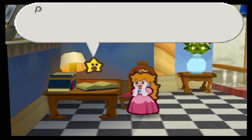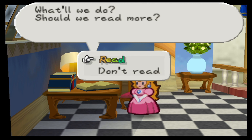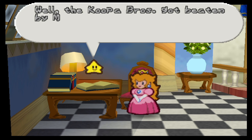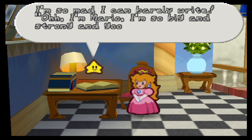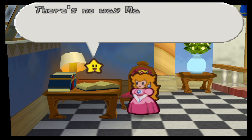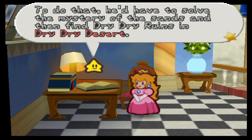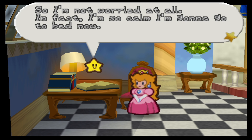Uh oh. Princess Peach, this is Bowser's diary. Should we read more? Yeah, we need to know what he's up to — in this case it is getting information. Day cross cross, Month star, Sunny. Well, the Koopa Brothers got beaten by Mario, diary. He even set free that stupid star spirit that I kept there. I'm so mad I can barely write. Oh, I'm Mario, I'm so big and strong and good and helpful. I hate him. But I'm not worried — there's no way Mario can save the star spirits being held in Dry Dry Ruins. To do that he will have to solve the mystery of the sands and find Dry Dry Ruins in Dry Dry Desert. How would he even know to go to the desert anyway? So I'm not worried at all. In fact I'm so calm I'm gonna go to bed now.